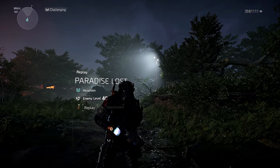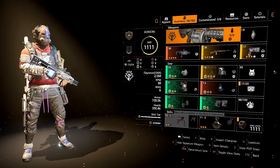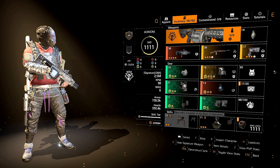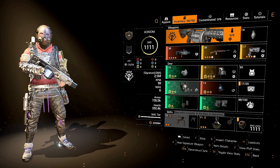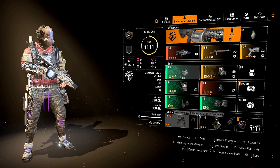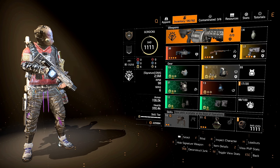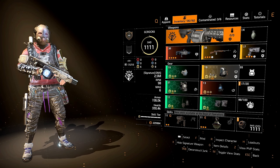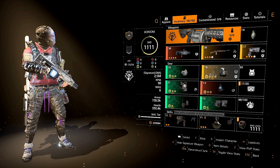Let's get into the builds we're going to be using in this incursion for this no-down run. You will want to do this in a team of four, and your team only needs three builds. Starting with the healer build - one person is going to be the healer, and this Future Initiative healer is perfect. Mask, chest, holster and knees all with repair skills on. BTS U gloves for an overcharge on skills, and the Alps backpack - make sure it's got Opportunistic on it, with repair skills rolled on it as well.